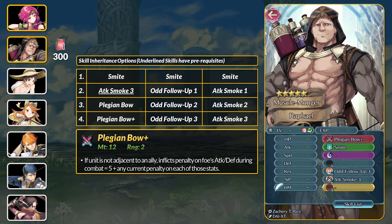Next up is the seasonal 4-star focus, Pledge and Raphael. He has Smite and Attack Smoke 3 for some common skills. On the rare side, Odd Fall Up 3 is an armor-only B skill that grants Omni Breaker but only on odd-numbered turns. The main reason to run this skill is that you can get a player-phase fall-up attack sometimes.